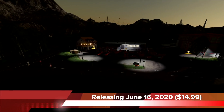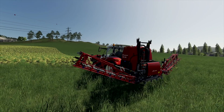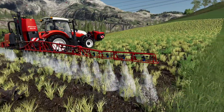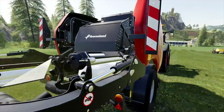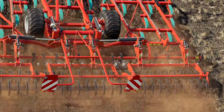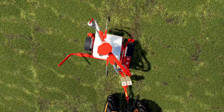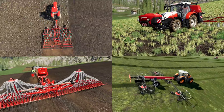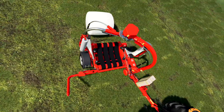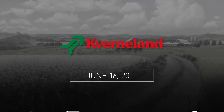Today Giants announced the next DLC for Farming Simulator 19: the Kverneland and Vicon Equipment Pack, which will be available to all players on PC, Mac, PlayStation 4, Xbox One, and even Google Stadia. It releases on June 16th, 2020 and will cost $14.99 USD. The pack will expand Farming Simulator 19 with an extensive collection of tools and machinery by the international agricultural equipment manufacturer Kverneland Group.